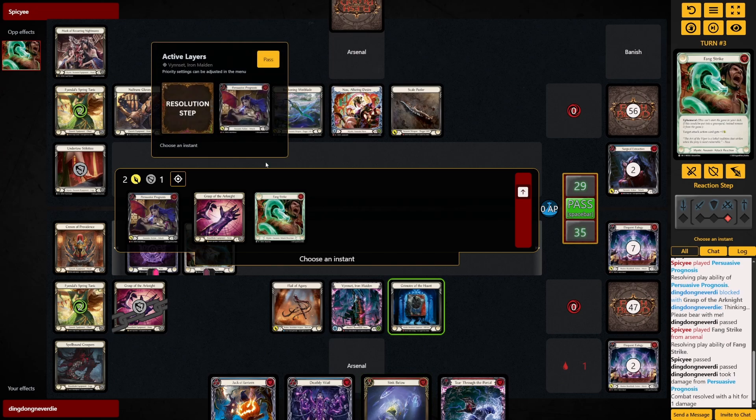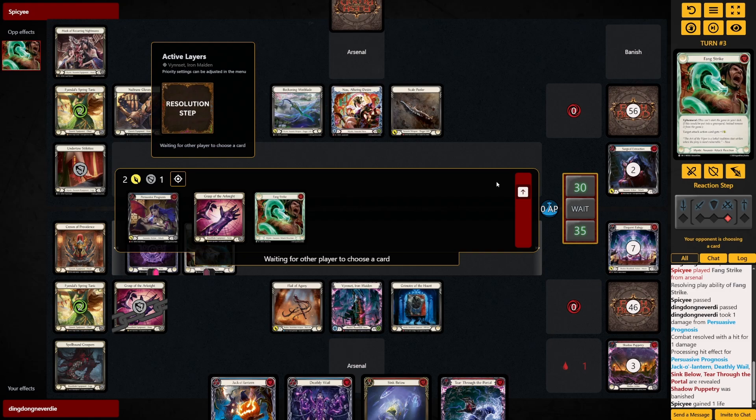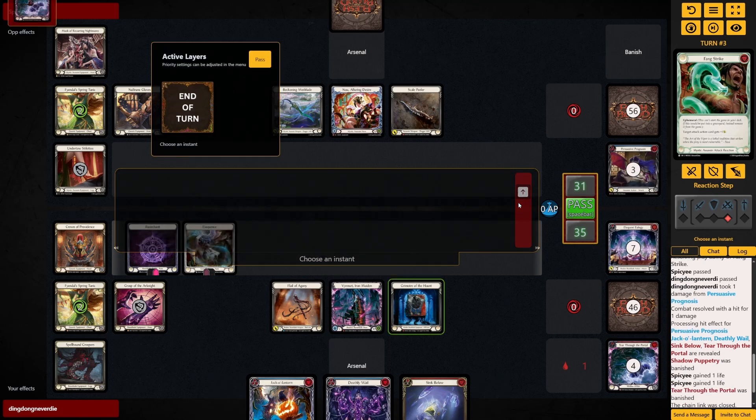I'm not gonna do anything here. So Nu will either banish the Dash Through the Portal or the Sink Below. Well it's a shame to lose the Shadow Puppetry, but it could have been something better.